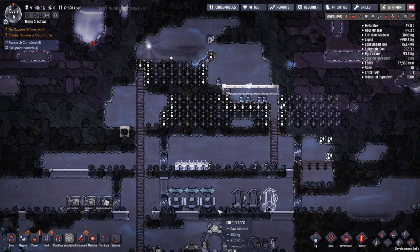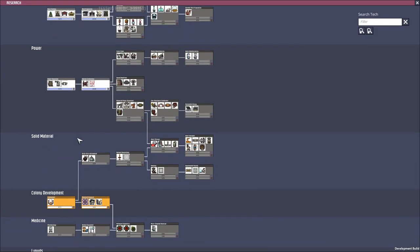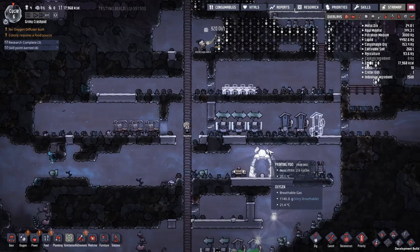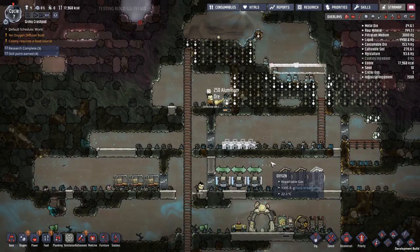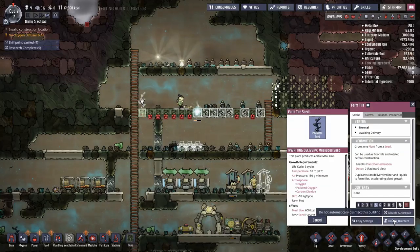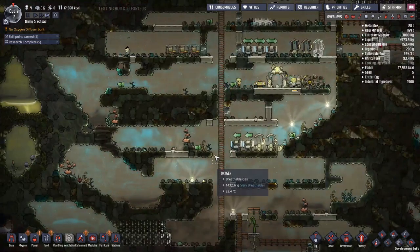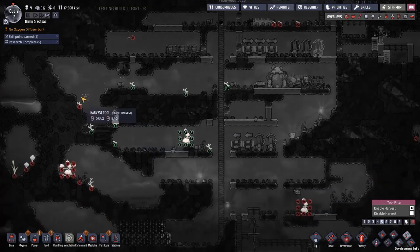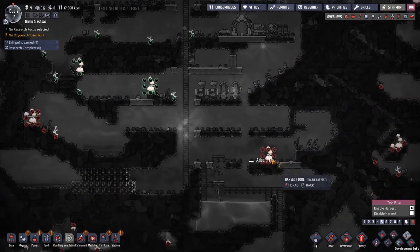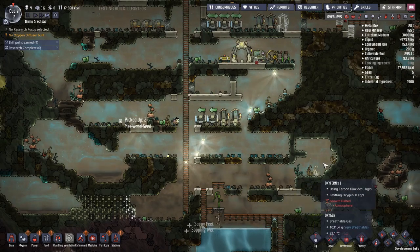To make that a proper mess hall you want to put in some lighting. I don't have furniture research yet, so currently I'm researching supercomputers. I'll get lights first, then supercomputers — I need the supercomputers to get deodorizers, because I'm going to be tackling slime and polluted oxygen. The farming tiles start going in so I can actually plant some mealwood. I'll make a seed storage facility to stop all the pips from eating the seeds and planting them all over the map. The oxy ferns aren't doing too bad as long as the carbon dioxide stays around them — quite a lot of oxy ferns down there.